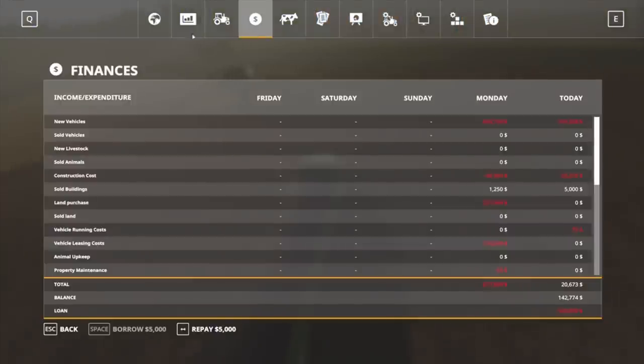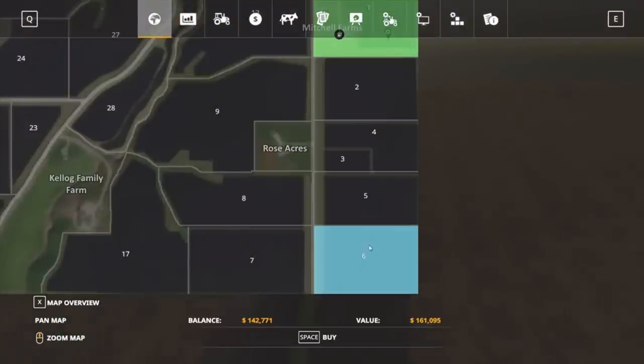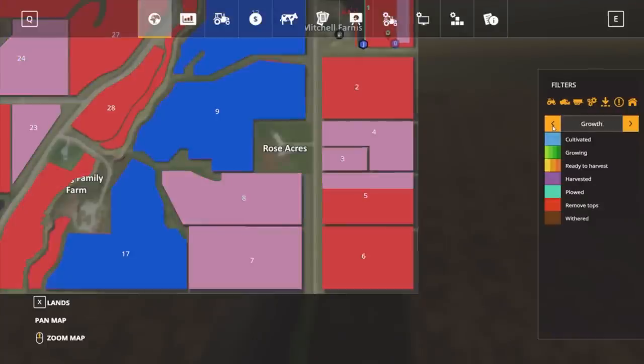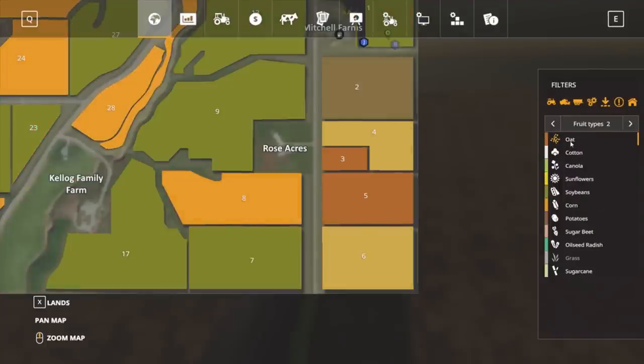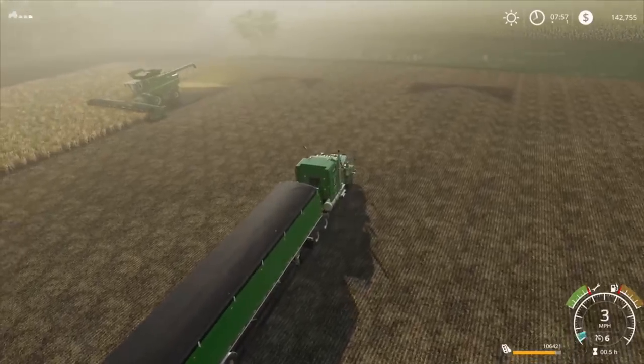I want to take a quick look at our money - can we borrow any more? We can't. I want to try and get all these bits of land growing. We've got some oats, some barley, and some wheat. But I don't want to use any of those - we'll get rid of all of those.